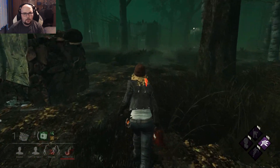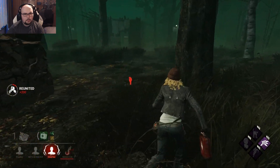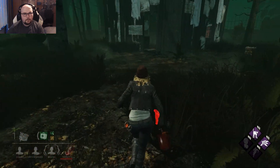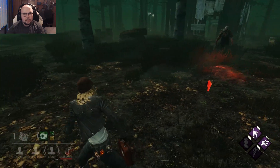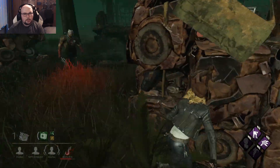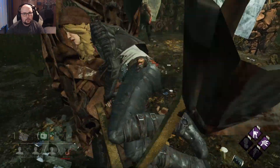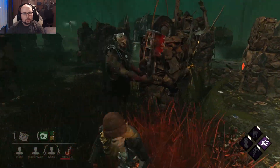Now what can I do for her? I can heal him — okay, never mind. Trapper, where are you? I can't — I legit can't. I can vault something maybe. Yeah, I can vault that window. Let's see — Resilience, Spine Chill, come on! Nice, I can vault this. Yeah, this time it will not work.